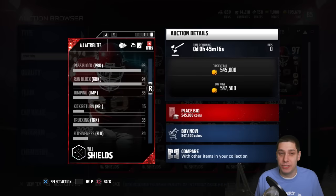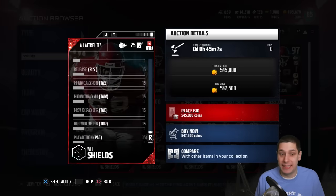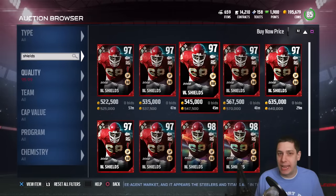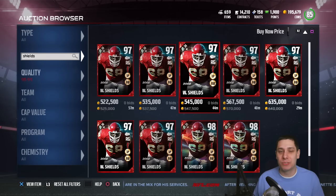I want to hear from you guys — what do you think about these Ultimate Legends today? Is Will Shields at half a million coins worth it compared to other cards at the same position? And what do you think about Eric Barry versus Brian Dawkins? Let me know in the comments. Hopefully you enjoyed the video and learned something, and hopefully you won't spend the extra 600,000 coins on Brian Dawkins — I just don't think it's worth it. Thanks guys, drop a like, subscribe if you're new, and I'll talk to you soon.